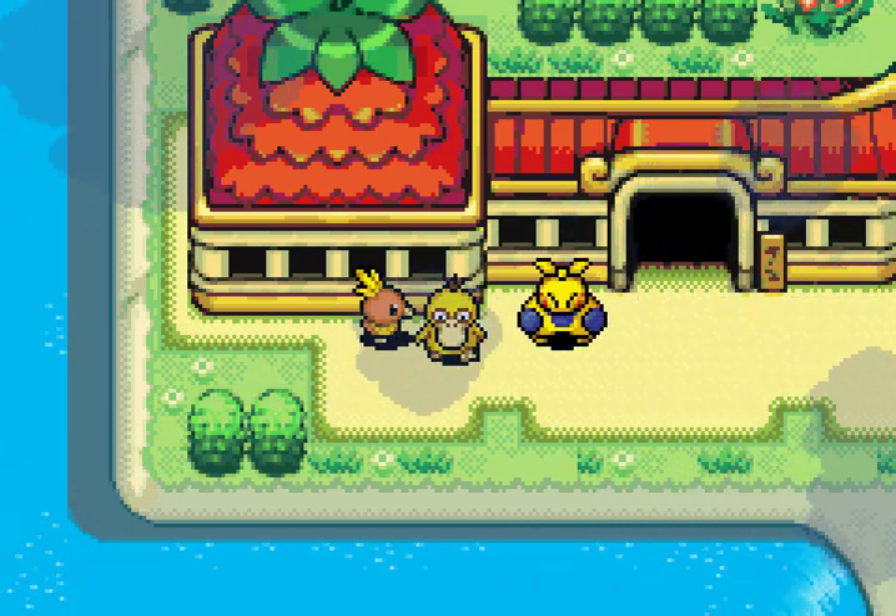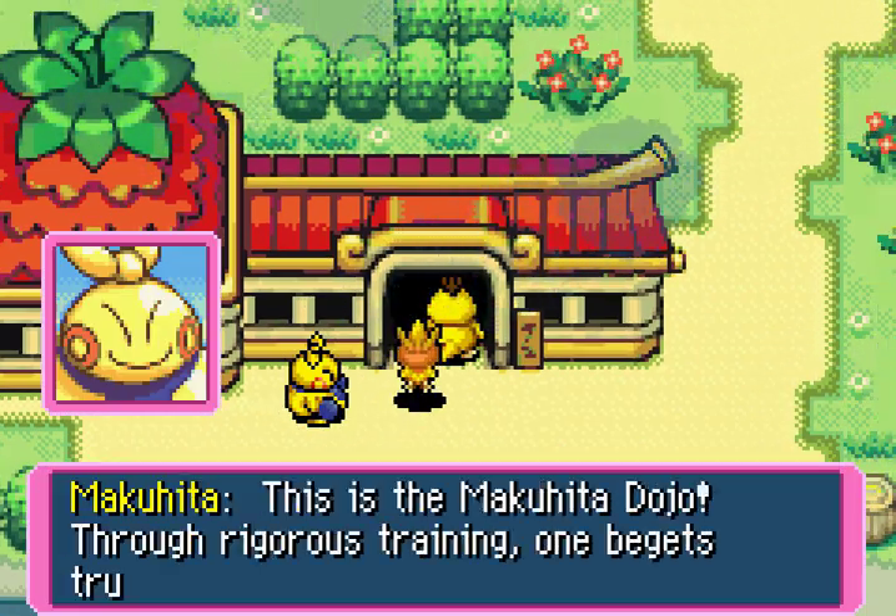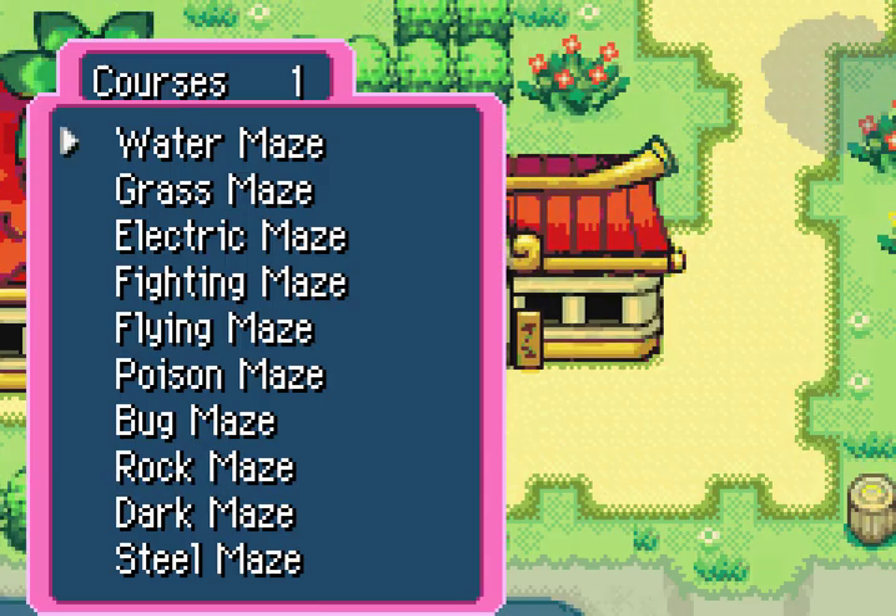But before we do that, we are going to do some training here in Makuhita Dojo. I think for the moment I will not go to the Flying Maze because that didn't go too well last time. We actually have to unlock quite a few more things. I'm not going to go through the entire dungeon for all of them, I will just show the bosses off. So I'm going to do a few of these, get a bit more experience, maybe a few items, and then we'll go to Mount Thunder in just a moment.